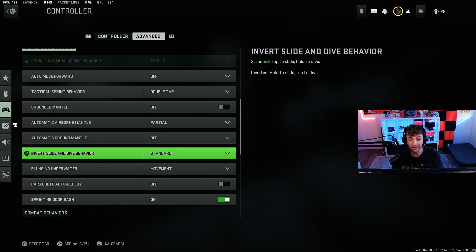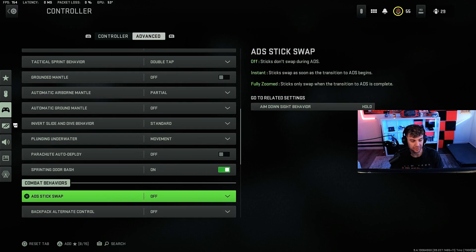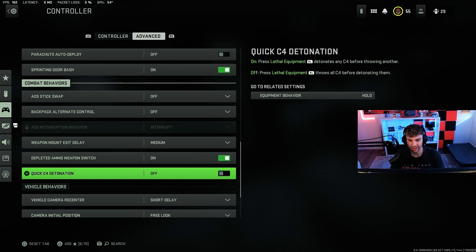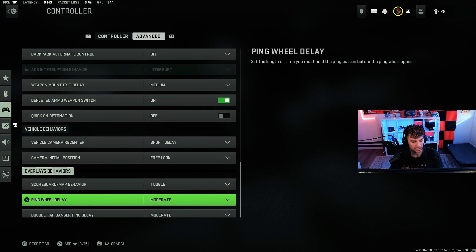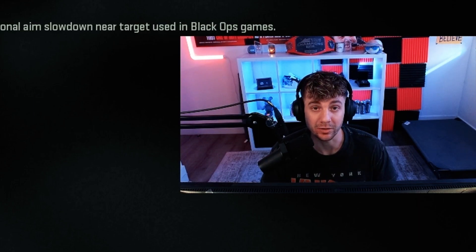For invert slide and dive behavior, I like it at standard — it says tap to slide, hold to dive, which is way better in my opinion. Sprinting door bash is definitely important, you want to have that on. You can have quick detonation of C4 but I don't really use C4 so that's not a big deal. So those are the controller settings — the important ones are obviously the Black Ops aim assist, try it out, I think it'll help you a lot.